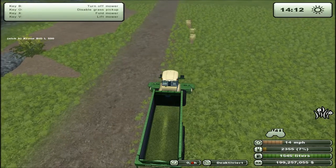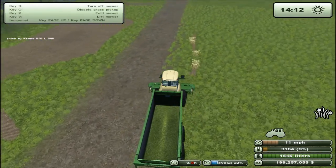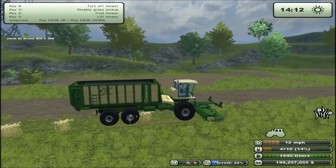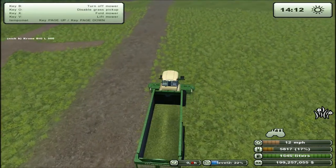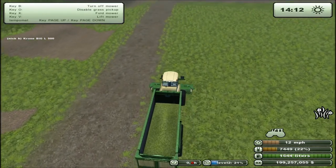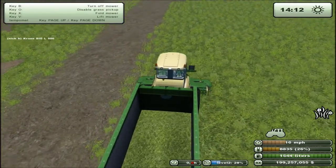It just mows the grass and picks it up, and that's basically all it does. You mow your fields, but of course it's easier because you don't have to go through it afterwards with a forage wagon. It just saves you a bunch of time. You can also put the DS limiter up on it so it can go faster.